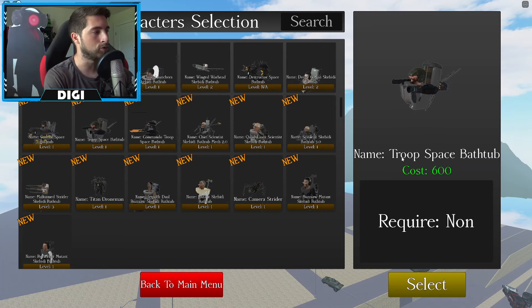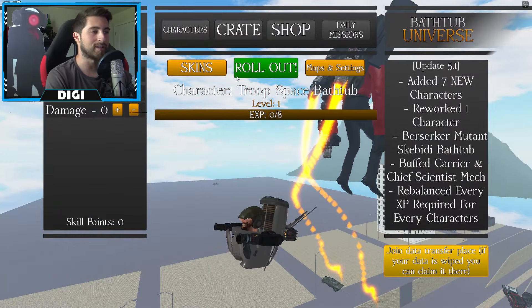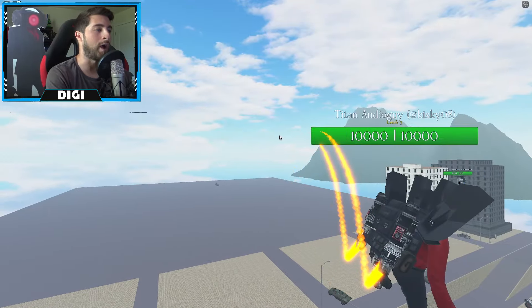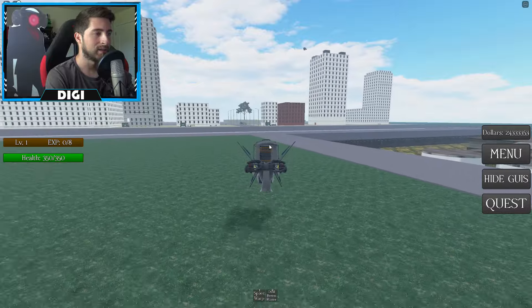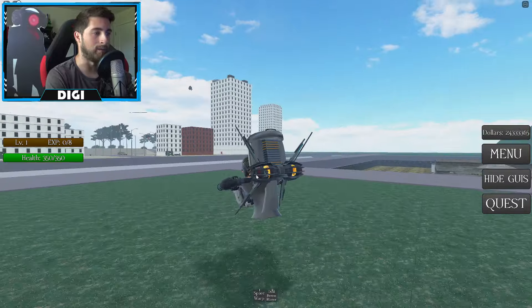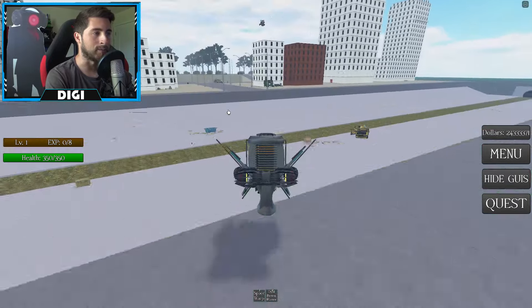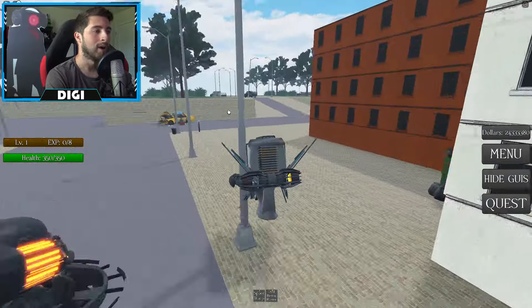We'll start off with the astro troop — that one just costs in-game money. Roll out autobots! Look at this, this is a really good model. Oh my god, look at that smile.